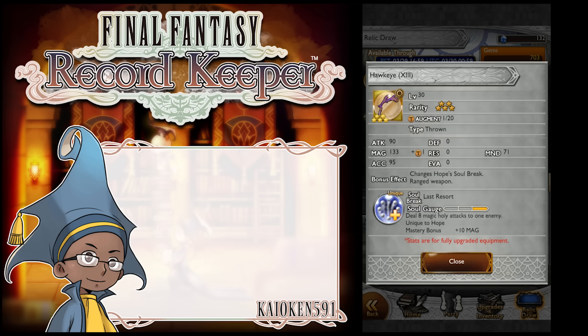Although getting this does give you a good weapon for both Rinoa and Hope, and by association Tyro. And Adia — I think Adia can use throwing weapons as well, because she's coming up in a few weeks actually.